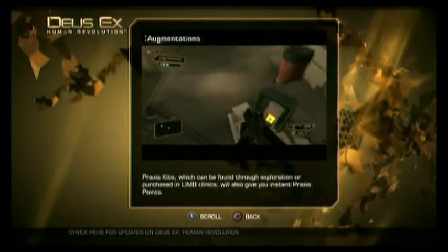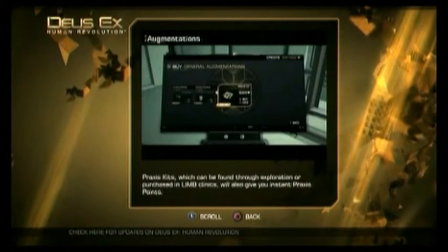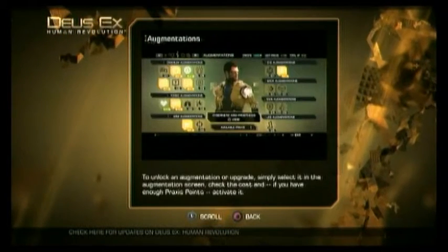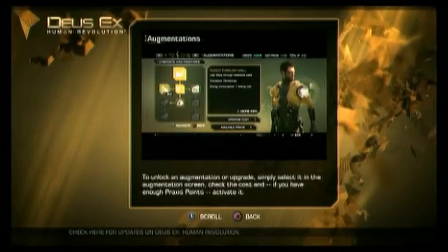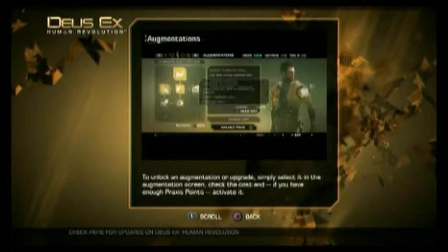Praxis kits, which can be found through exploration or purchased in limb clinics, will also give you instant Praxis points. To unlock an augmentation or upgrade, simply select it in the augmentation screen, check the cost, and, if you have enough Praxis points, activate it.